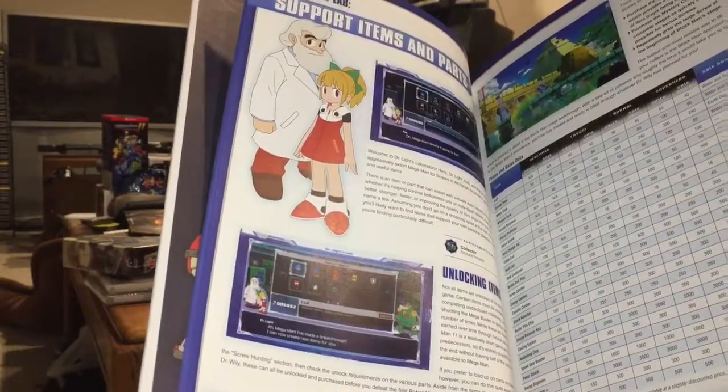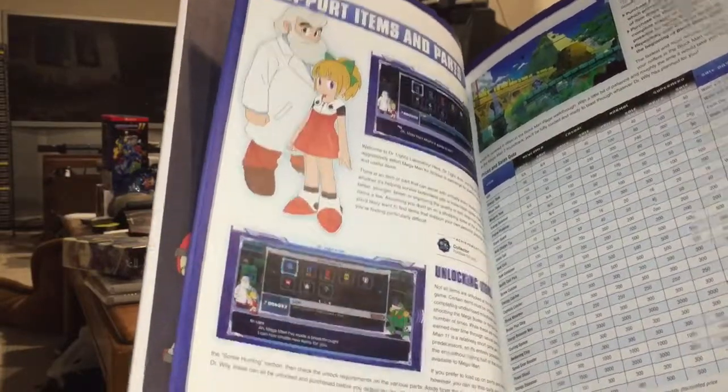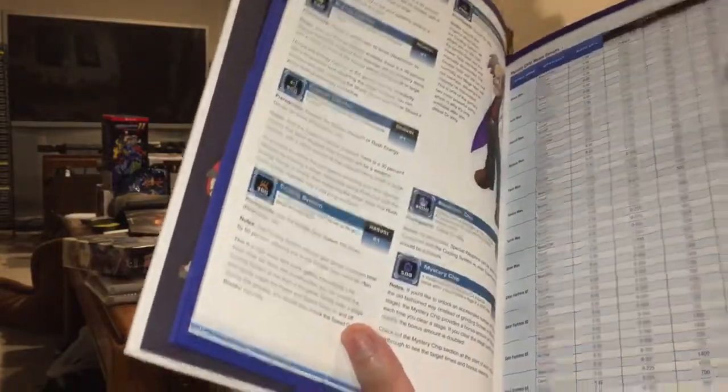And now we get into some more of the technical details, like support items and parts, picking up screws. There's a little Mega Man 8-bit icon in the corner of each page — I find that to be a nice touch.